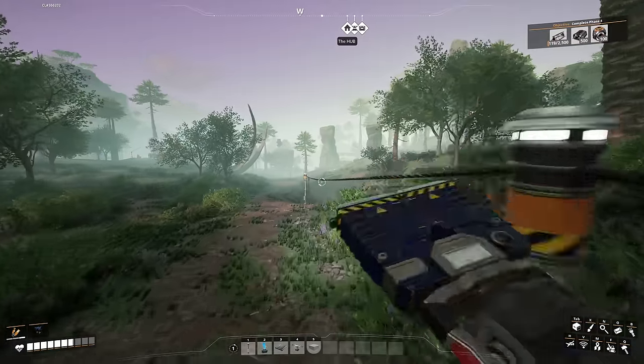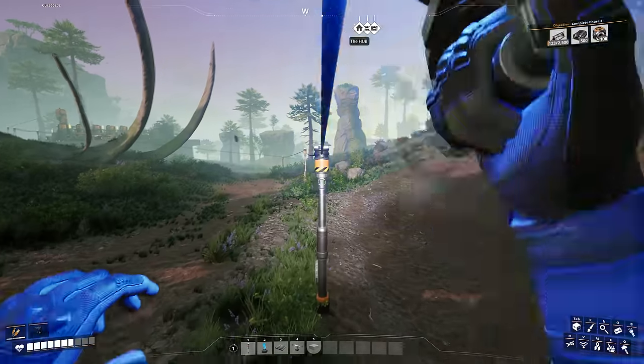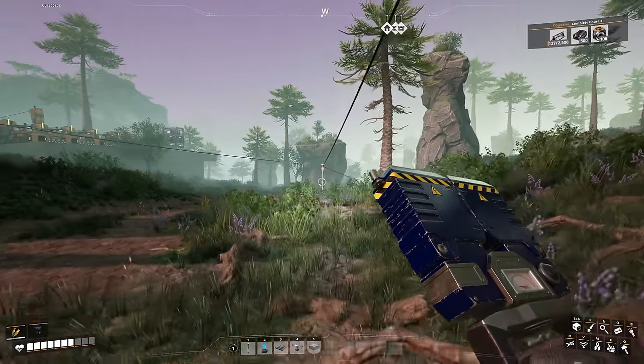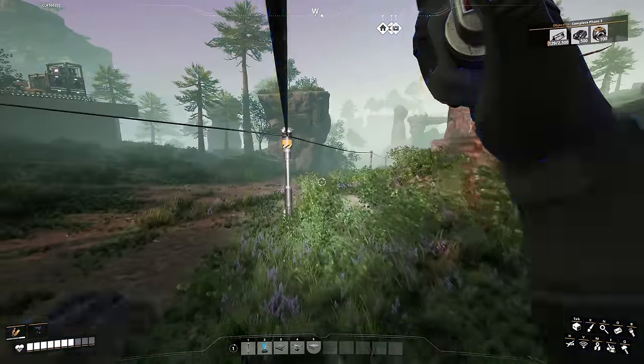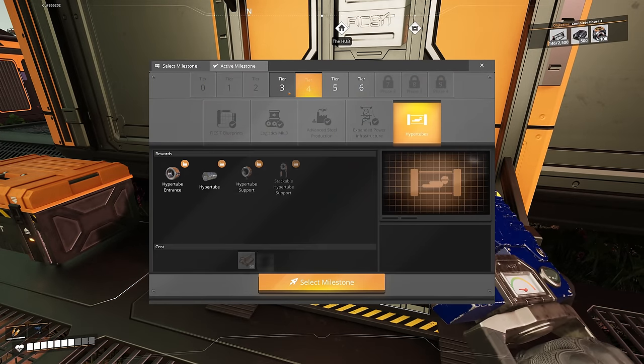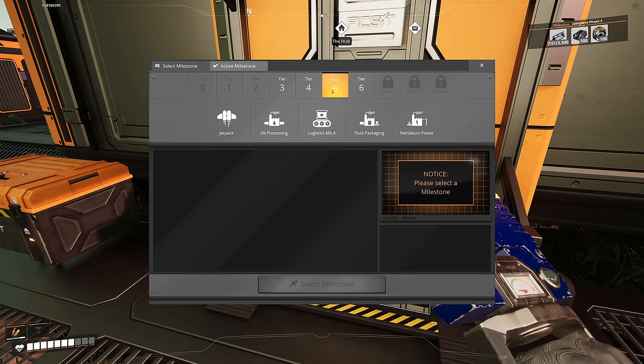Now I can go to the hub. I was going to wait to see if she had more to say — but just get me to the hub. Now we're at the hub. I do have hyper tubes and vehicle transport to unlock which we could do, but I really want the jetpack right now.